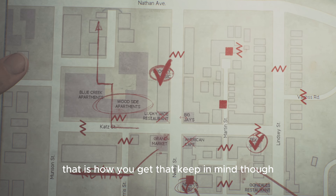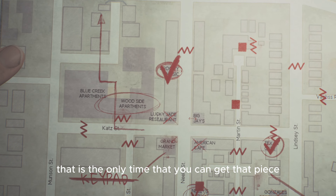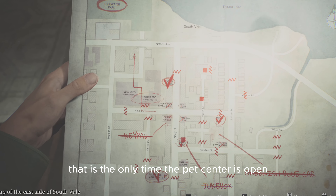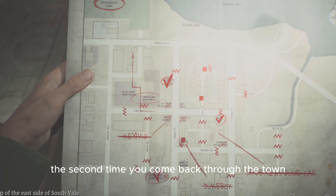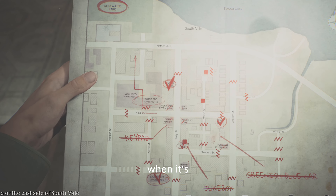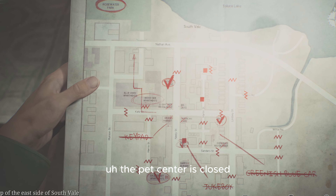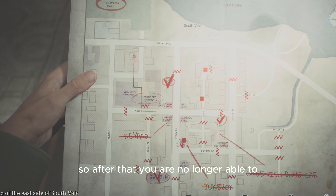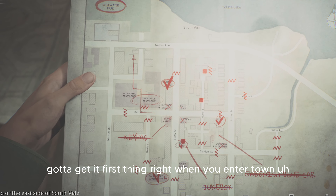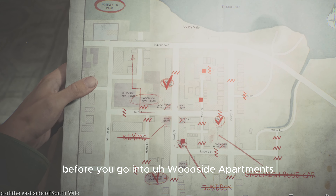Keep in mind that is the only time you can get that piece — when you first make it into town, that is the only time the Pet Center is open. The second time you come back through the town, when you're in the other world, the Pet Center is closed, so you're no longer able to get that piece. You've got to get it right when you enter town, before you go into Woodside Apartments.